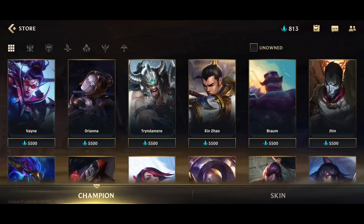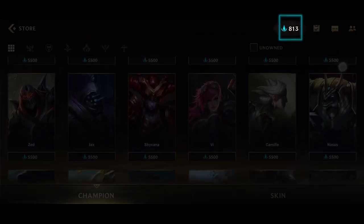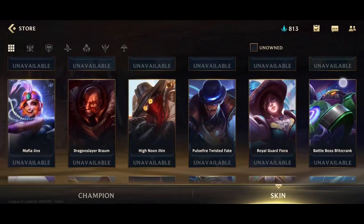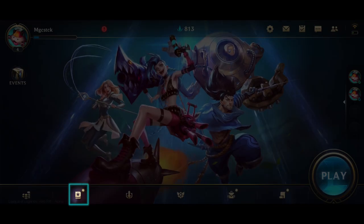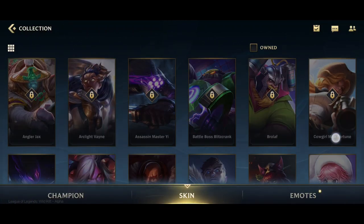The Store menu is the first button in the set of icons in the bottom half of the screen. Right now, there are 35 playable champions in the game, and all of them are purchasable via blue motes, Wild Rift's earnable in-game currency. In the Skins tab, there is at least one skin for each champion on release, but at the time of the production of this video, all skins are still unavailable for purchase. If you want to check your collection, go to the Collection tab, where you can see all the champions, skins, and emotes that you own.